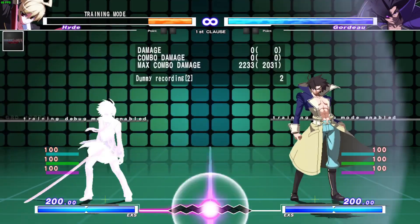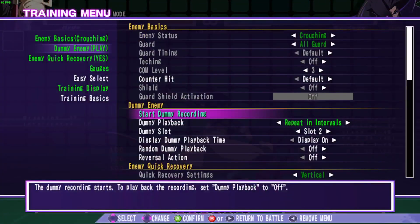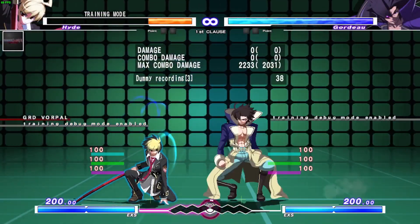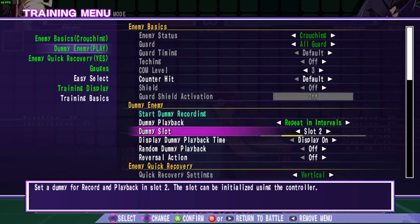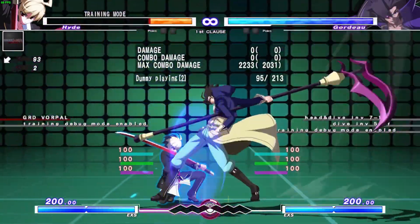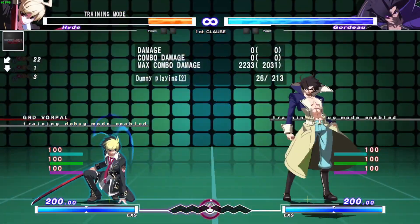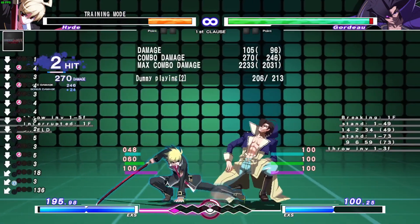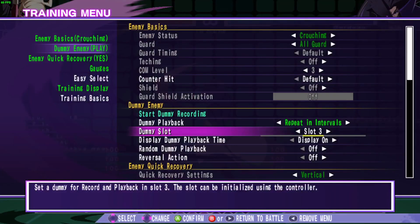Now let's assume you don't have a DP or a reversal — it happens. So we're going to set two recordings because this is important. If you don't shield Mortal, he's plus five and 2C is a three-frame frame trap, so if I press anything I explode. But if I shield the second hit, I can now mash 2A and I beat him — because he's only plus two, so his 2C comes out at six frames and I have a five-frame move.